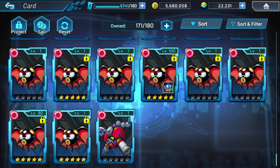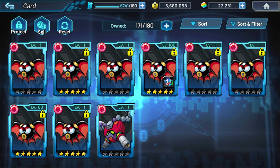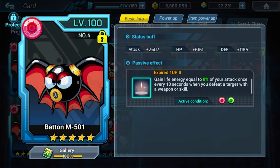The last two things I want to go over are the star ratings on cards and which cards people should keep an eye out for. Cards have different star rankings, much like characters do. Once you get a card to five stars, the effect of their passives can change. As you see right here, the Batten M501 card says gain 60% life once every 10 seconds when you defeat a target with a weapon or skill. However, if we look at my five star Batten, I get 8% when I do that every 10 seconds. So once you get a card to five stars, sometimes the passives will change — and most of the time they will, though it might not always be a direct percentage increase.